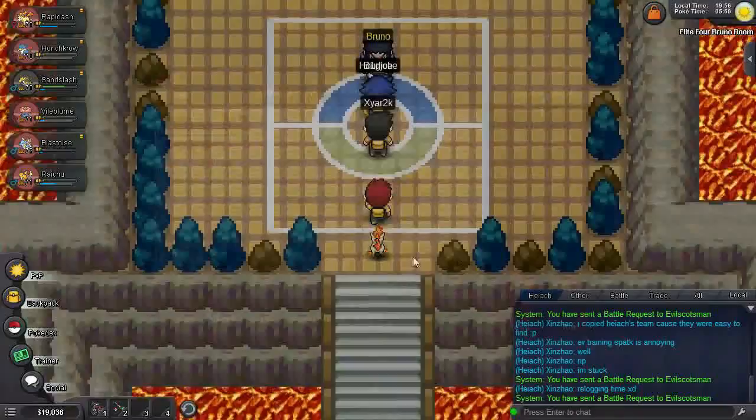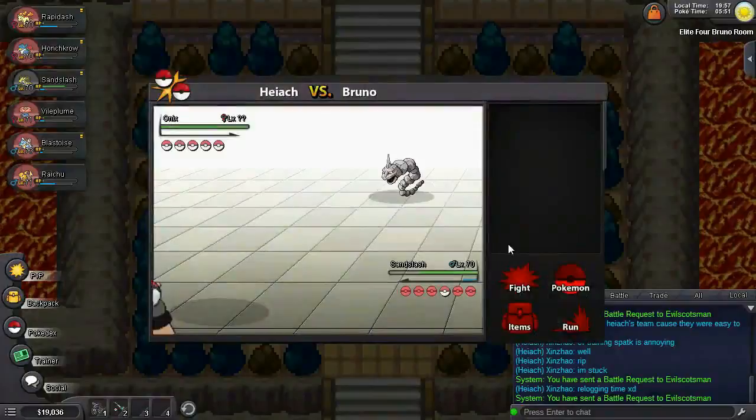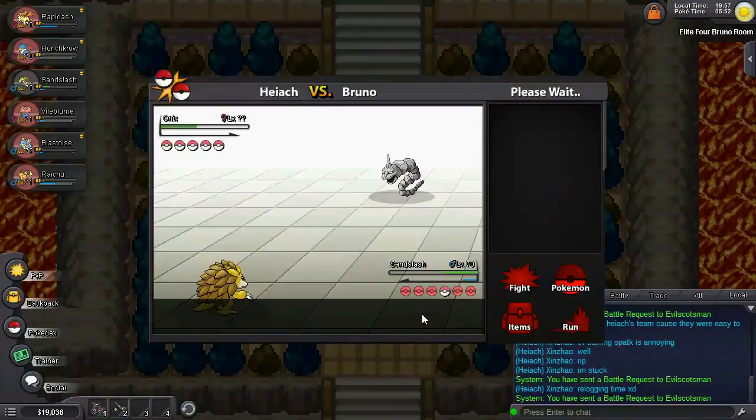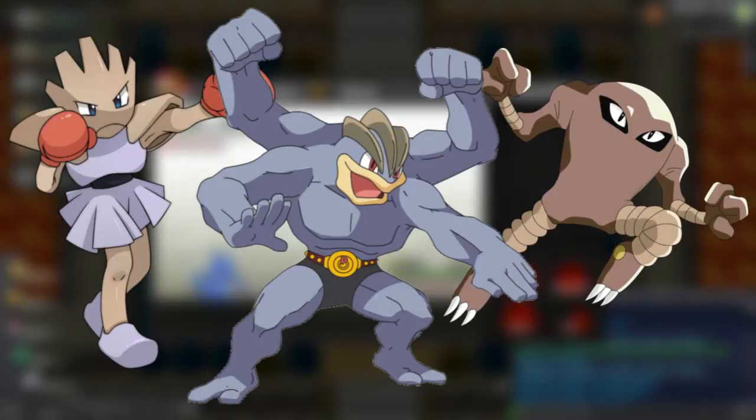Next up in the Elite Four is Bruno, the Fighting-type Master. Only three of his five Pokemon are actually Fighting-types — the other two are Rock and Ground. So have those Flying or Psychic-types on standby and bring along something Grass or Water too. First up is Onix, who is Rock-Ground, and will crumble to most Water or Grass attacks. Throw in a Fighting-type punch or kick and he'll go down pretty quickly. Next up are three pure Fighting-types: Hitmonchan, Hitmonlee, and Machamp, who are all very similar, with the exception that Machamp is a bit bulkier and has Ice Punch.